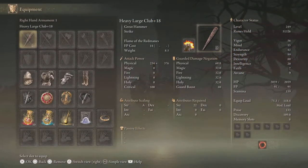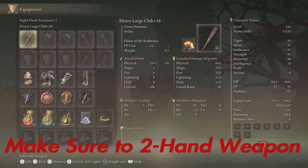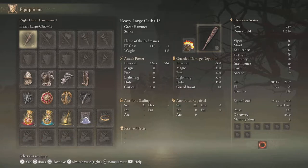First thing: get the Large Club and level it up to plus 25. I'm on New Game Plus 5 so it doesn't do as much damage as it should — it's a little underpowered. I have the Ash of War Flame of the Red Mane on it because it's really good. It's kind of like Hoarfrost Stomp — you do this twice on most enemies and they're going to get stunned. Most bosses take two, maybe three times for end-game ones.